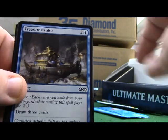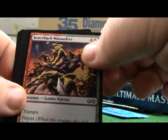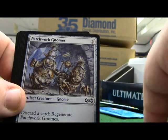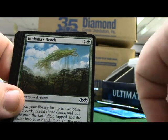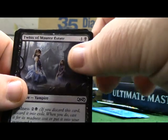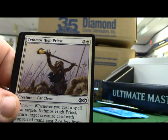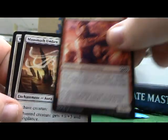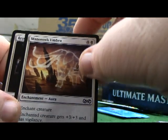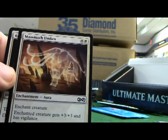Golgari Charm, Treasure Cruise, Stitch Drake, Skullbriar Marauders, Patchwork Gnomes, Kodama's Reach. Twins of the Mar Estate - pretty cool. Tethmos High Priest. Akroan Crusader.